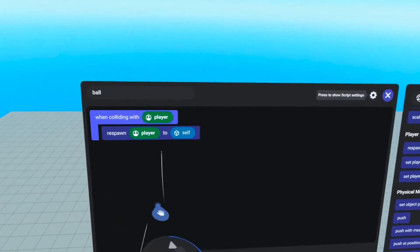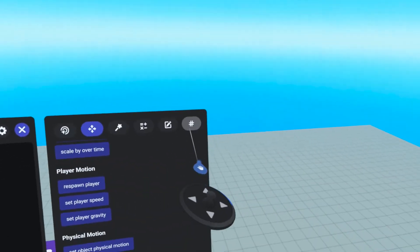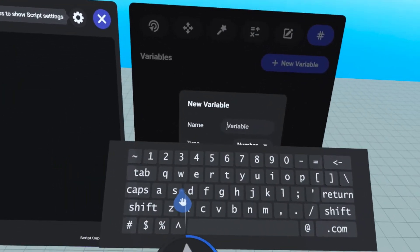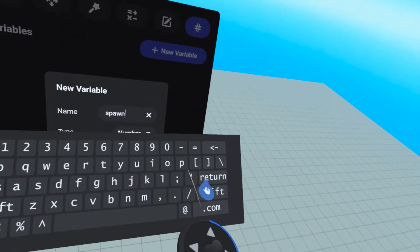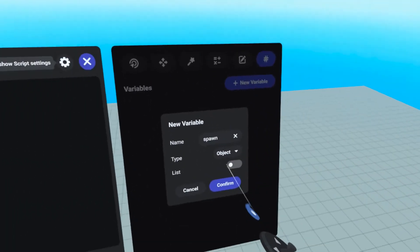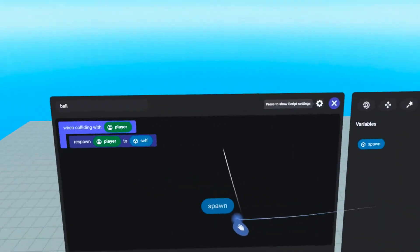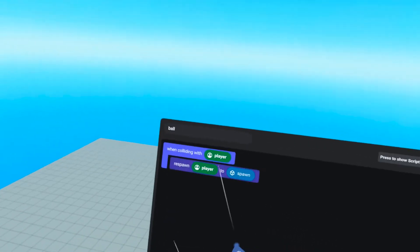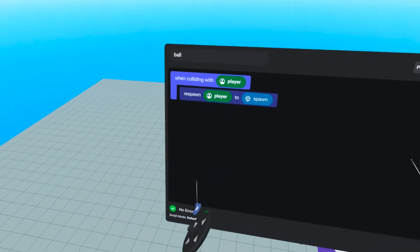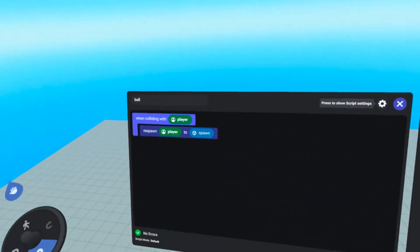Where do we want to spawn it to? We don't want to respawn it to self because this script is actually going to live and be attached to our dodgeball. We want to respawn the player to the spawn point. Under the respawn command, we have to put a spawn point here — if we put any other object here, it won't work. So we're going to make a variable. Under the variables tab, we're going to hit 'new variable' and call it 'spawn'. It's going to be an object type, so make sure you change type down to object, then hit confirm.